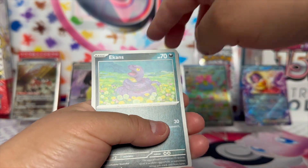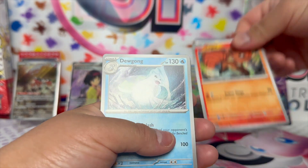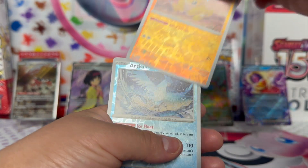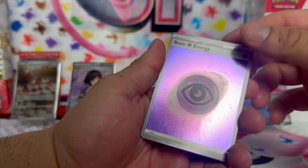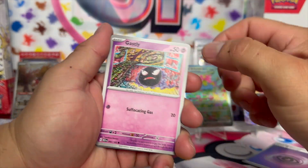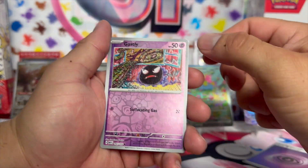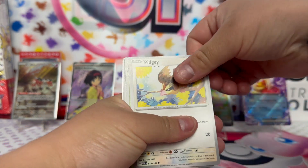Ekans, I'm telling you. Dewgong, Hitmonchan — they both — shiny — sweet, yep. Ghastly, Rapidash, Nidorina, Charmander, Ghastly — stupid stuff. Basic energy, Pidgey, Kakuna — Akuna Matata — Poliwag, Ponyta.